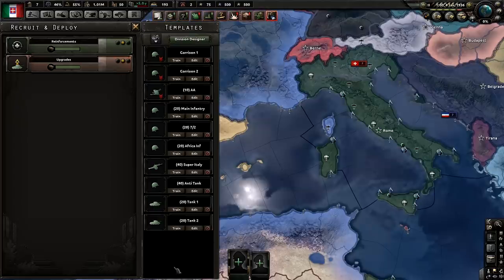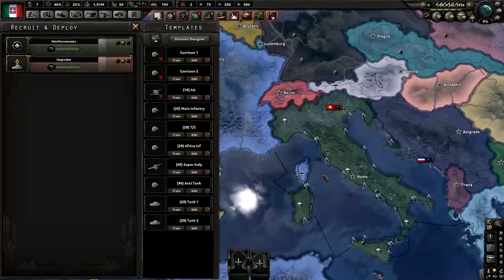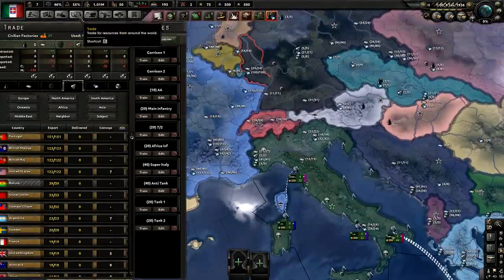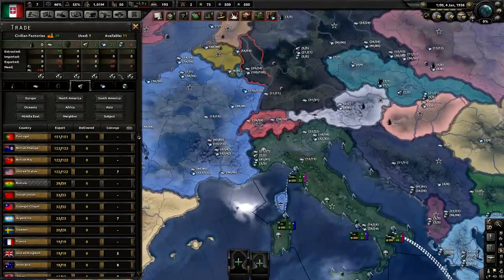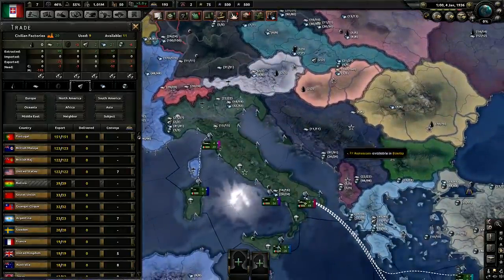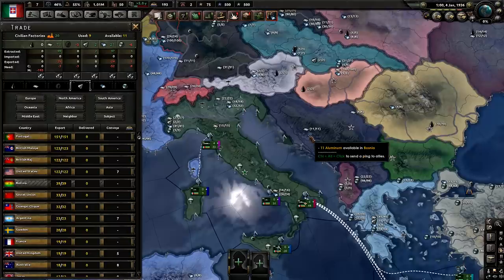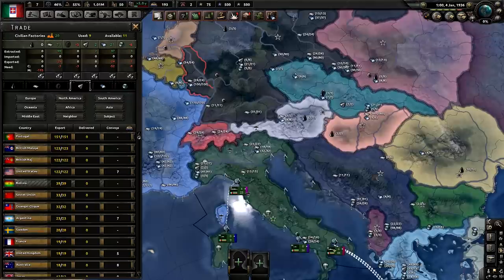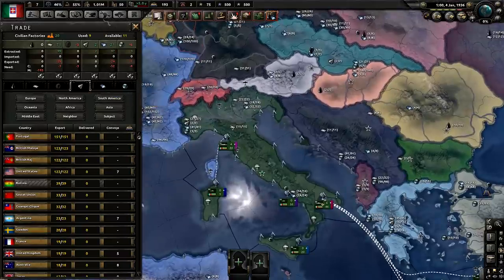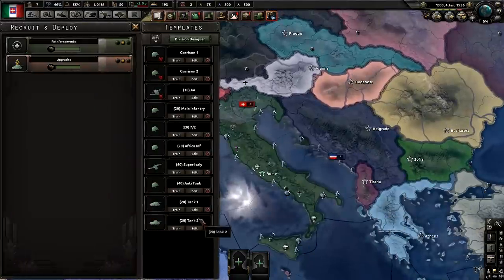The reason there are so few templates is there's not that much Italy can do other than infantry divisions. Italy is not famous for tanks, and they don't have much tungsten. They also won't have a lot of chromium until they take out Yugoslavia, so maybe you can make some heavy tank divisions from the medium tank templates I'll show, but Italy shouldn't really be going tanks. They should be giving a lot of help to Germany through infantry so Germany can concentrate on tanks.